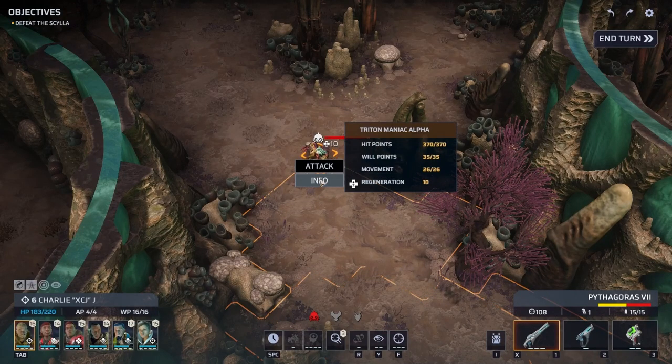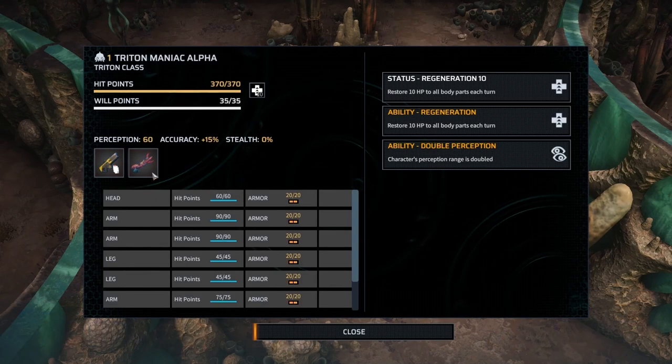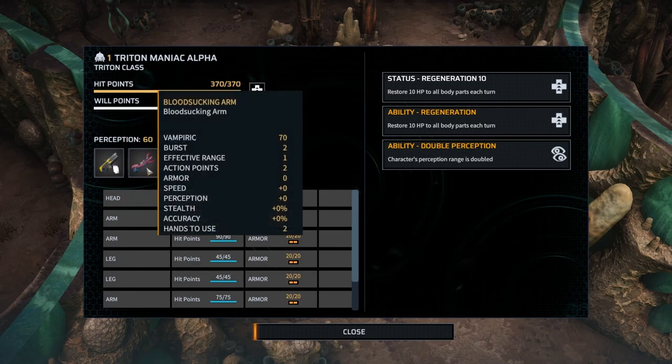The best way to defeat your enemies is to know their strengths and weaknesses. Let's help you get prepared for some of the creatures that you will encounter as you race to save the world.